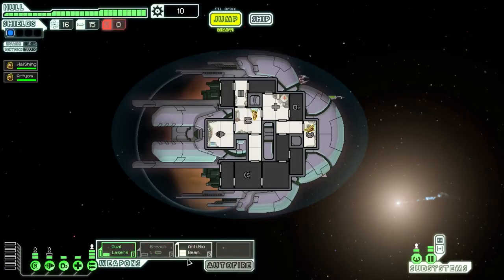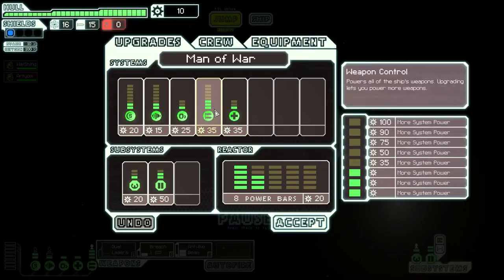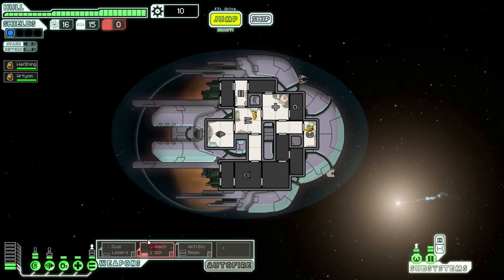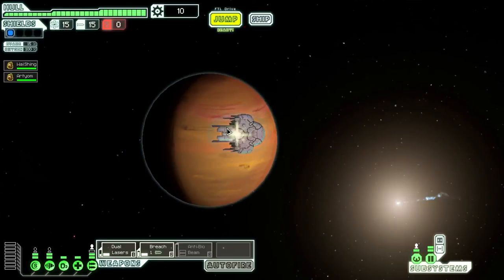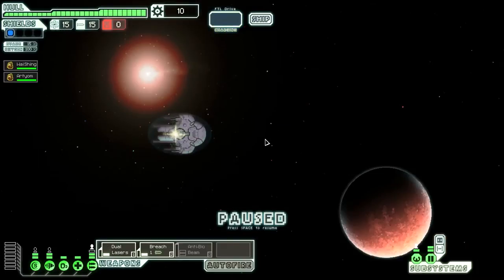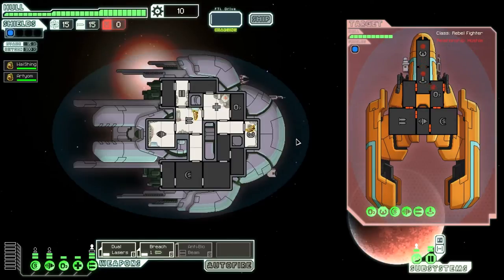And if I use the bio beam, I can't use one of these two other weapons, simply because I don't have enough weapon control. So I'm just not going to use anti-bio beam at all. I'm probably just going to sell it at the first store I come across and try to replace it with a proper beam that does actual damage to everything.